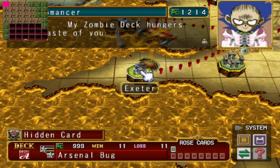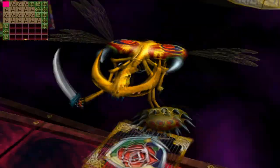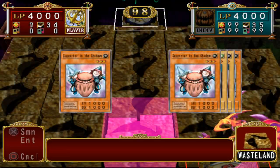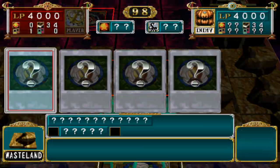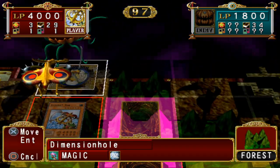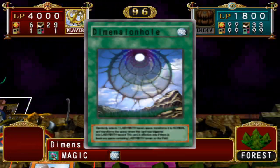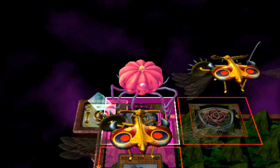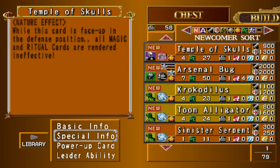Now for Necromancer - or rather bones. With a very standard position for the hidden card, it's actually the exact same spot as his old map. Simply reach the top left of the map, bully his deck leader away if you have to, and you will collect Temple of Skulls. Temple of Skulls is a four-star dark zombie with 900 attack and 1300 defense. While this card is in face-up defense position it nullifies the activation of all spell cards. This can completely shut down any AI that relies on powerful spells, though be mindful it disables yours as well. Best used in a deck that doesn't use spell cards, or make sure to switch back to attack position before you activate any spells.